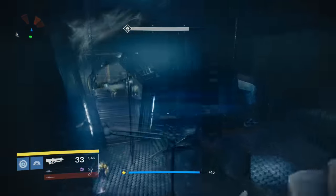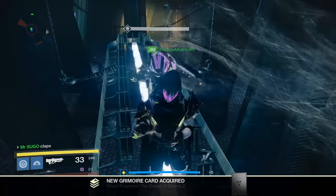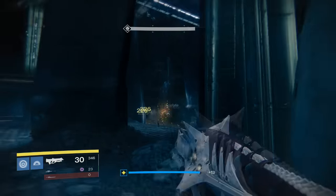You see the lamp all the way over there — you're going to jump across and this is the one that does not require the strike. It's just right up there and you can get a ghost there. That's a quick and easy way to get a ghost. Now the second one — I will fast forward through the Phogoth fight just to set it up for you.